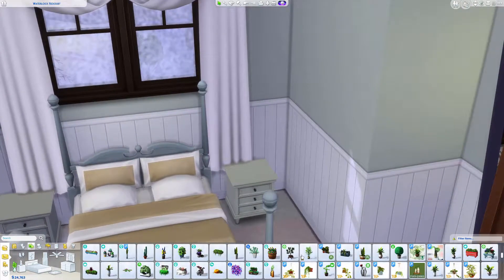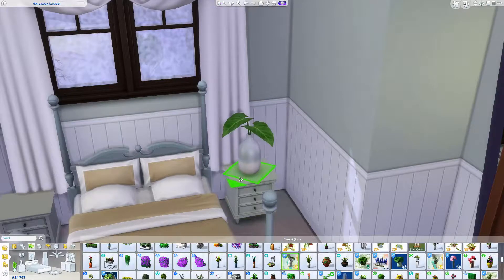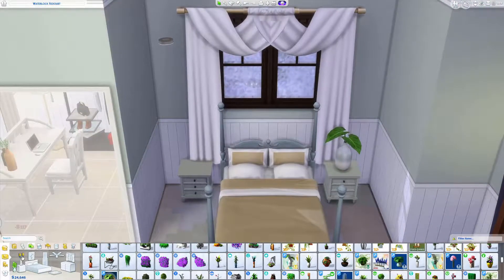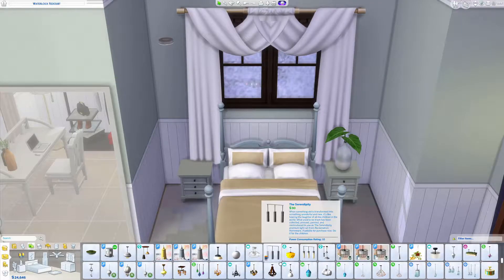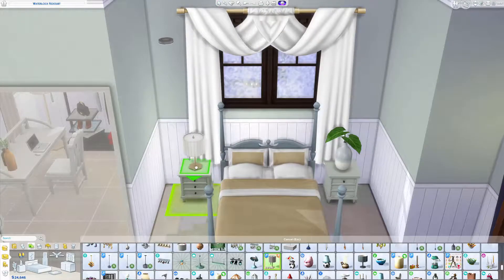What do we want plant-wise in here? Yeah, I kind of do like that. And in here I'm just going to do a lamp — it's kind of dark in their room for some reason. I think it's because it's a cold colour. So let's get a lamp on the go. This one is so bright — let's go for that.